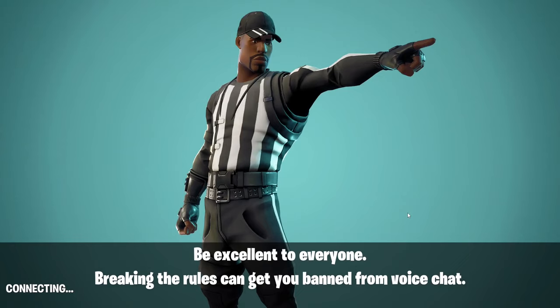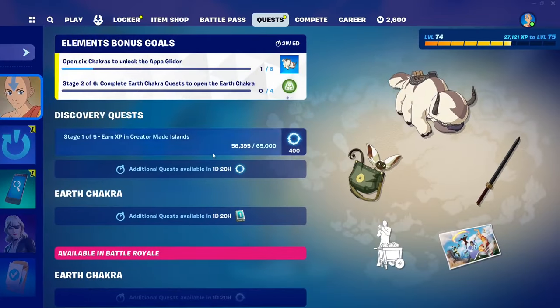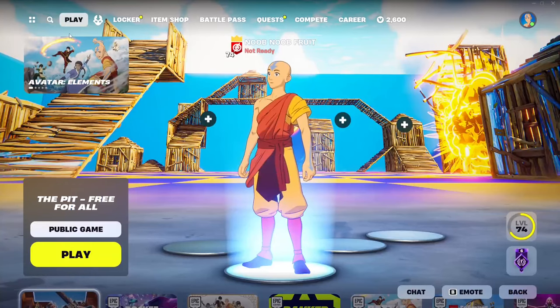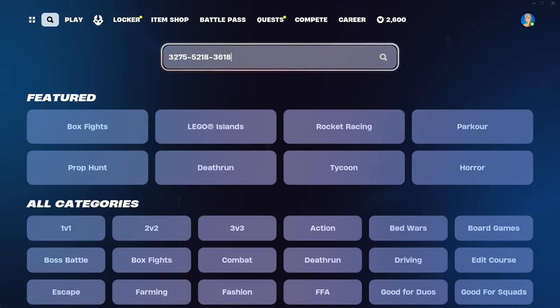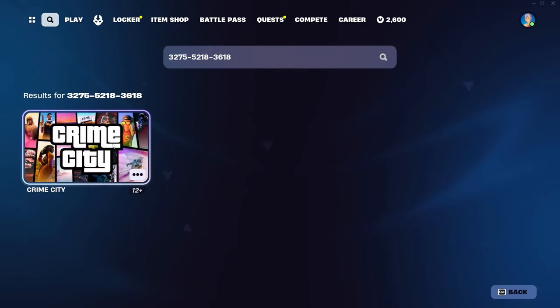Next I'm going to show you the Crime City map, which is a creative map where you can do different quests to complete it. Just to check on the previous quest — we've progressed a little bit and we're almost done with stage one. For the Crime City map, put in the code 3275-5218-3618 and press enter. There we go — it's called Crime City.